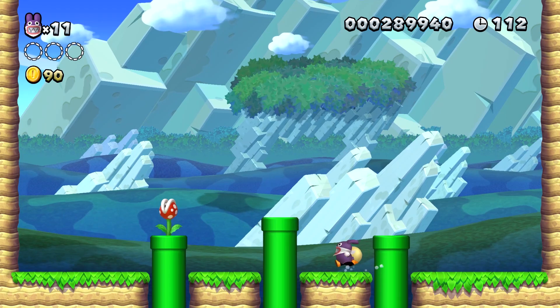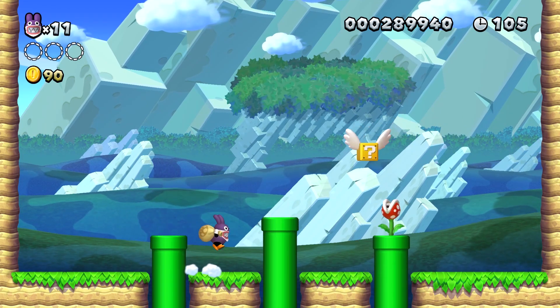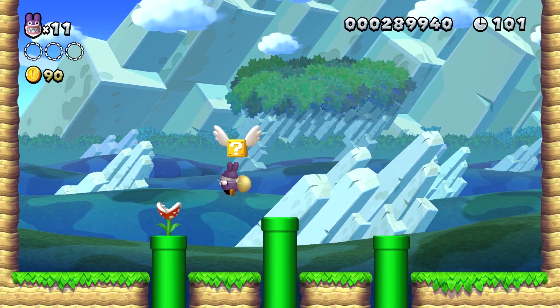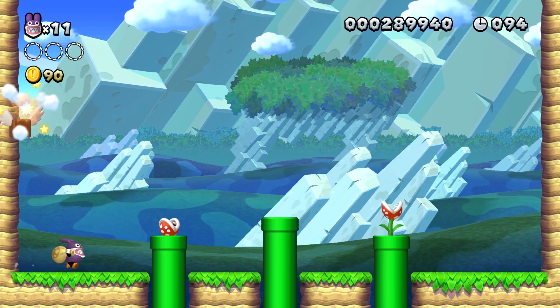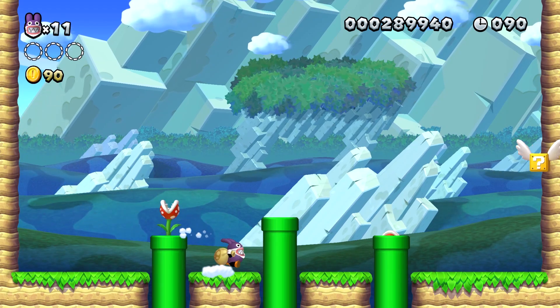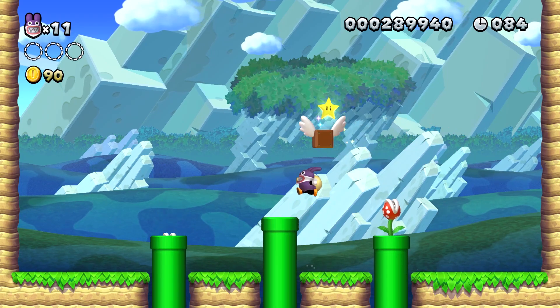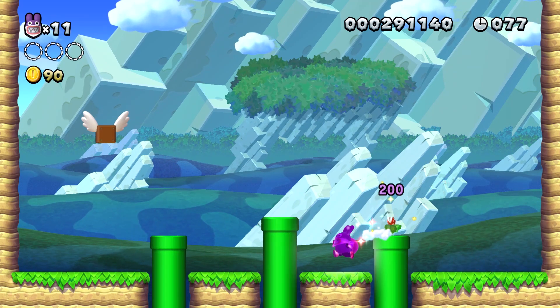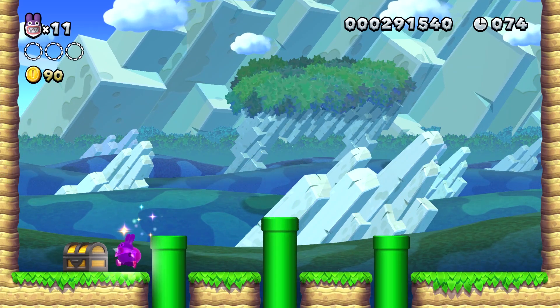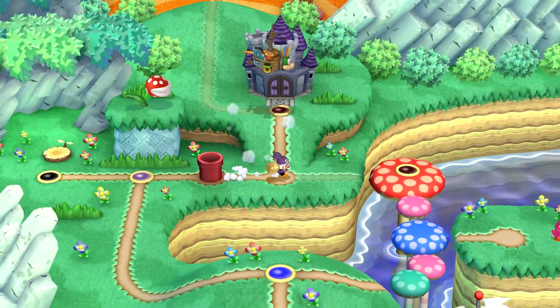I'm waiting for the freaking plants to come out but they didn't come out. Jump out of that. Why did the star disappear? We got it there and we got it there. Nice — that's it. We get one of these awesome stars that I can use as an extra item.